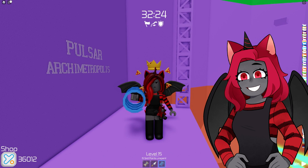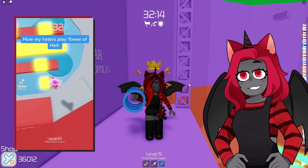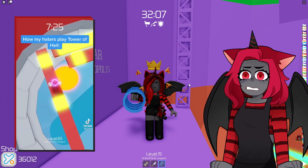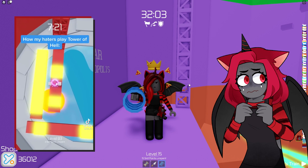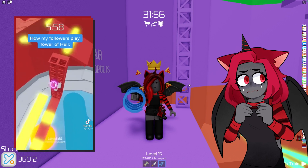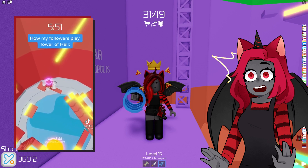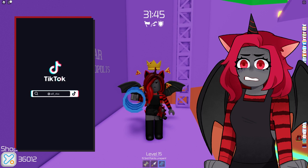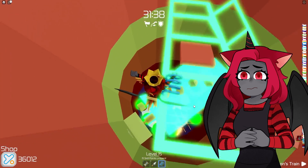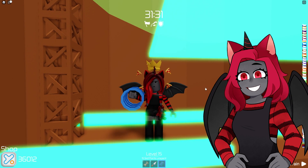Let's move on to the next one. It says 'how my hater plays Tower of Hell.' I thought this was very interesting because I'm pretty sure I play Tower of Hell like that - am I a hater? Am I hating on myself? Because that's how I do it. And then it's saying 'how my followers play Tower of Hell' and look at them go - they are literally like zooming out of there. They're going so quickly and so amazingly. I wish I could play like the followers. I just fell - you know what, it's fine.